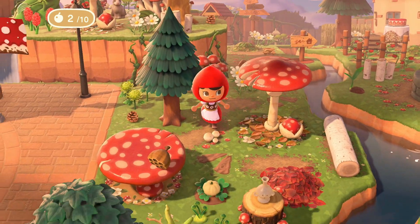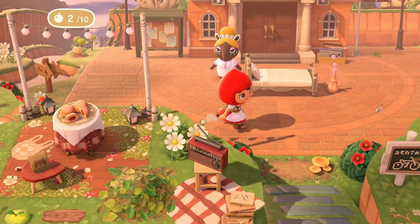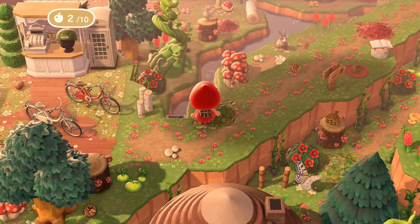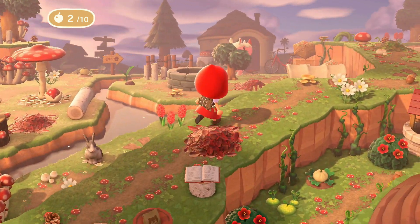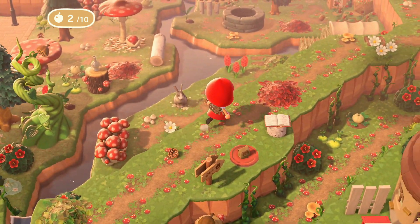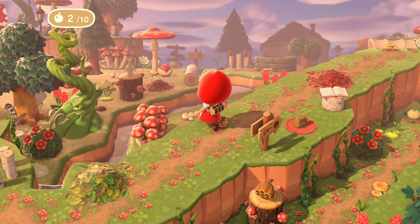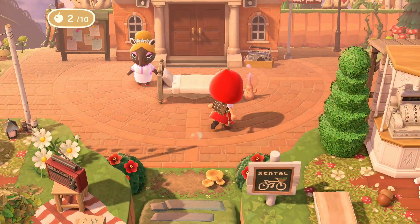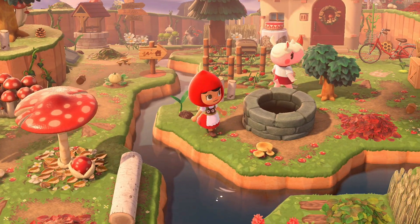This is where resident services is - there's a bike rental sign saying go this way. There's a whole area up here with lots of terraforming going on, and lots of figuring out how to get in, down, and around. I'm kind of loving the challenge of finding how to get everywhere. There's Meringue's house down there - from resident services, you just follow the little sign and it gets you over to Meringue's house.